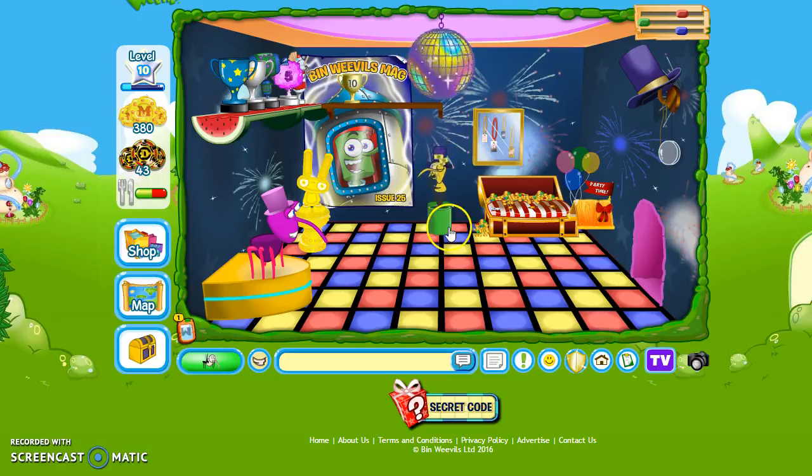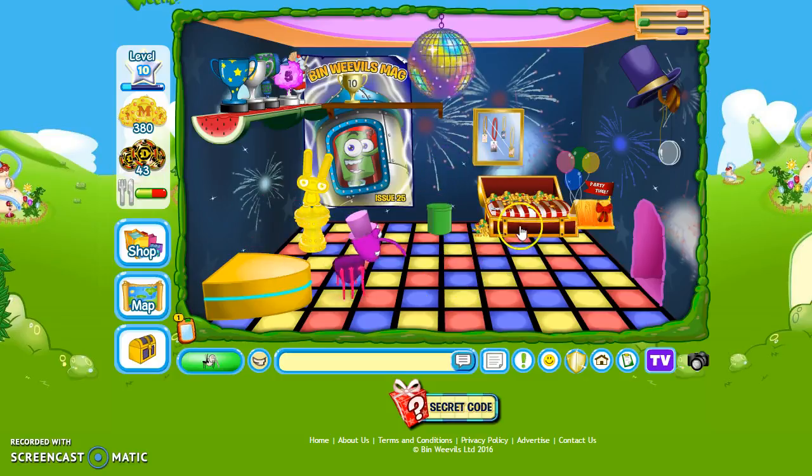I have a disco light and this thing that pops up. I also have this chest chair that glows when you sit on it. These are balloons that can pop — oh, I thought they could pop but they can't. And up here is a hat.